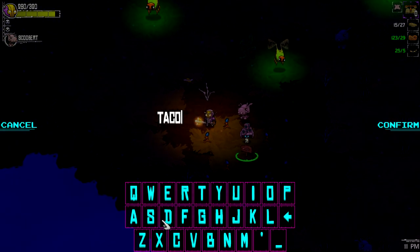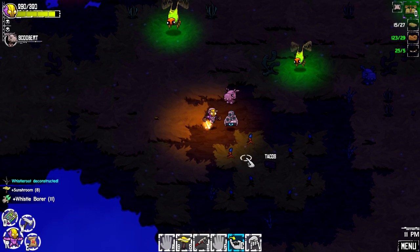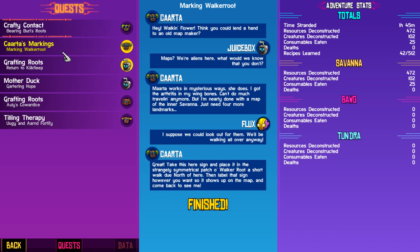Free tacos? Anyone? Let's look at that quest — marking Walker Root. Hey, Walkin' Flower. You lend a hand to the old map maker? We're aliens. Take this sign, place it in a strangely symmetrical patch of Walker Root, a short walk due north of you. Then label that sign however you wish so it shows up on the map, then come back and see me. We're finished. Awesome, let's go back and see him.